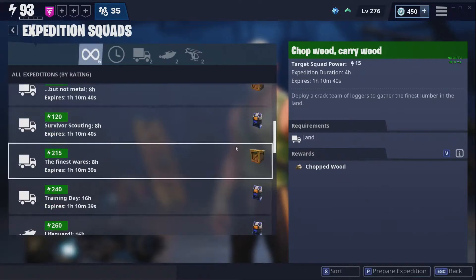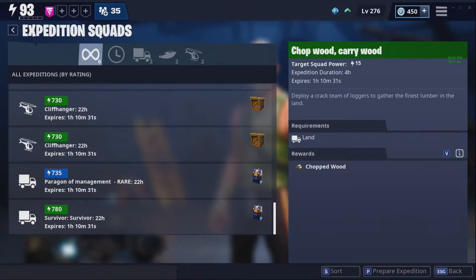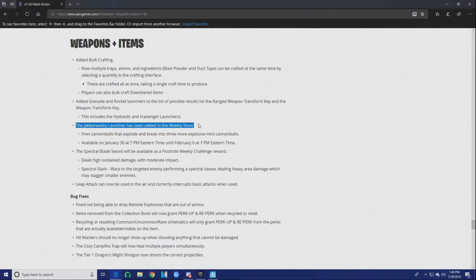I really don't use those transform keys, and honestly I don't really use expeditions either. I don't know why you'd want to use expeditions — they do give some rare stuff, but honestly the only thing you're probably going to get from it is shadow shards and simple stuff you could probably get in the game anyway.